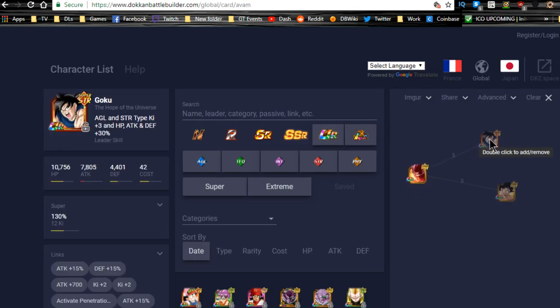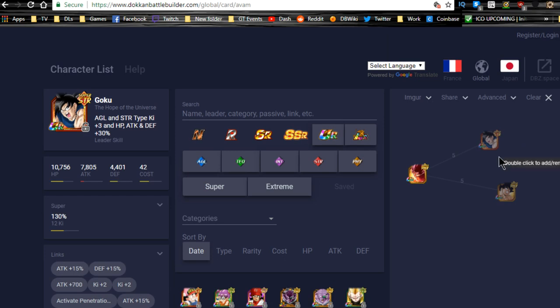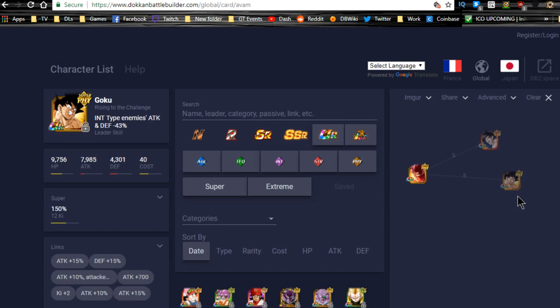For the linking guide — best linking buddies in game: the STR Super Spirit Bomb Goku, who has a nuking passive of ATK +20 per STR Ki orb obtained. There's also the PHY Goku from the Tarlus event — ATK +10, DEF +20 per Ki orb obtained, also a nuker. They link well together.